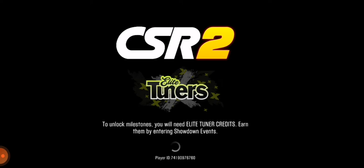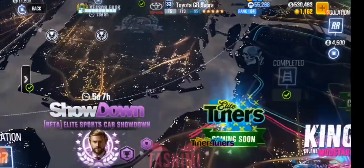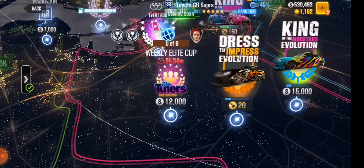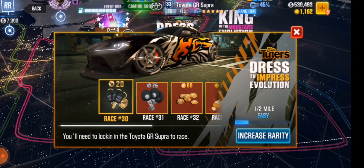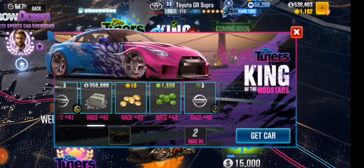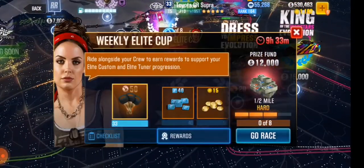Do this very fast after you clear the data and launch it again. As you can see, my cash, my gold, my race progress — everything is here. Let's race again.